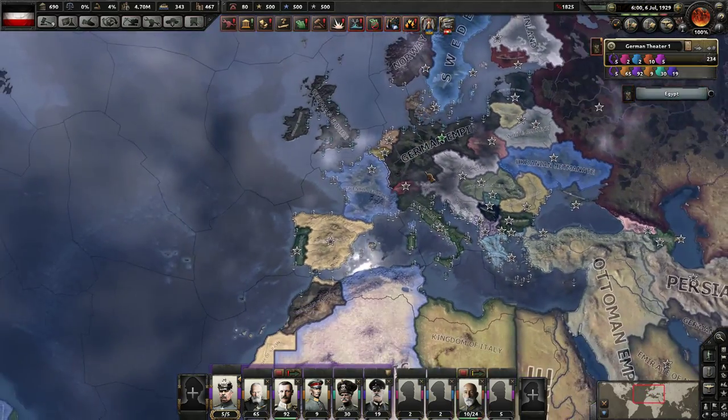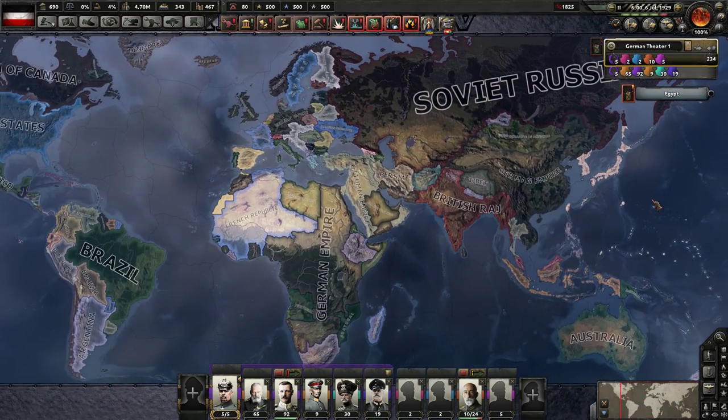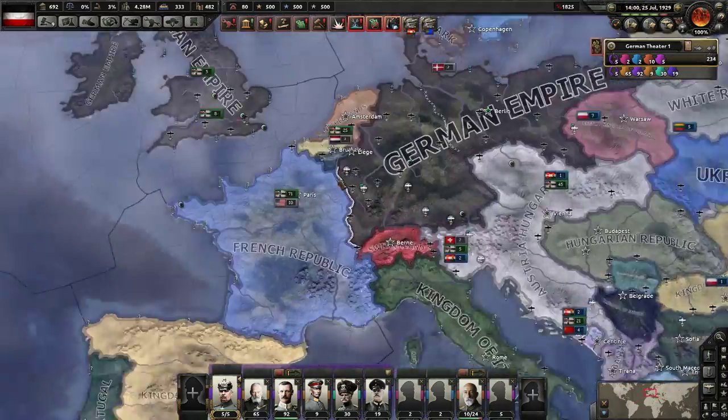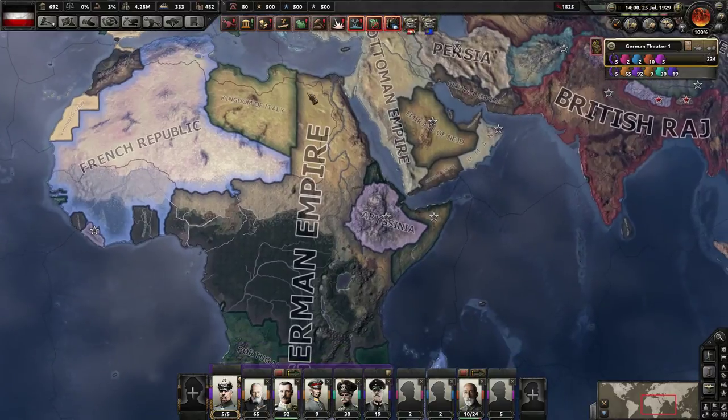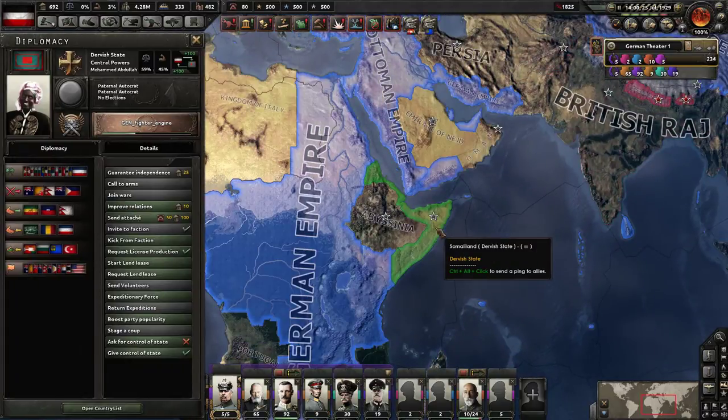I'll fix that in a second. It's 1929 — might as well just play actual HOI4 now. There are quite a few interesting new countries: we've got Wallonia, Flanders, a few down in Africa, and the Dervish State.